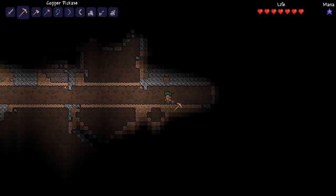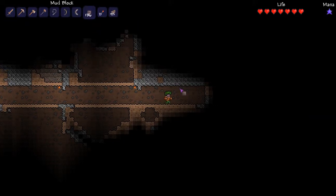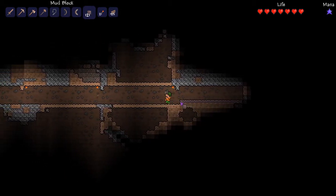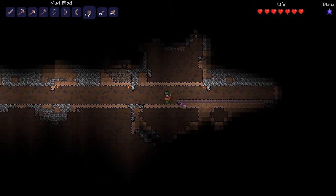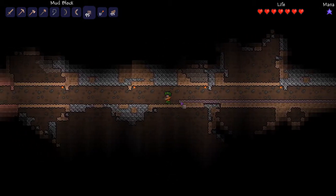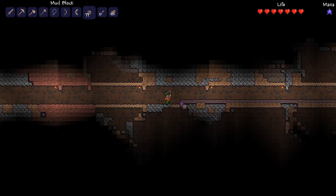Okay folks, we are done digging our tunnel. It's not exactly as long as I was wanting it to be, but I'm getting bored, in all honesty. Now what we're going to do is we're going to lay our mud down. I'm going to lay it right here, and this is the whole reason why we made it four tall — three blocks we can just walk on through. But four, because you need to place the mud on top of something so it supports, otherwise it's going to fall down. I'm going to speed through this for you guys.